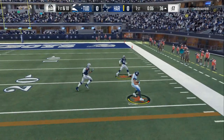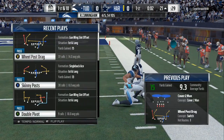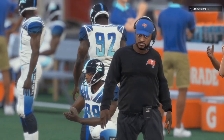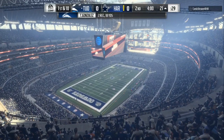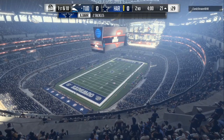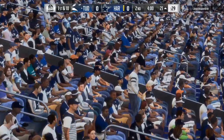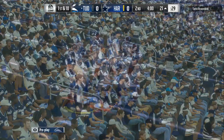The Gun Ace has cover 2, cover 3, and man coverage beaters all in one play. As you can see, we're dumping it off to the tight end. It's important that you don't stare down the field — that's the only way you get sacked. You've got a second and a half to read the coverage by watching the cornerbacks.